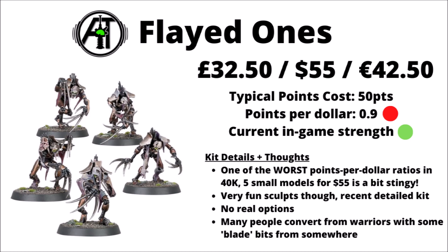In-game, Flayed Ones are really not too bad though — either cheap little nuisance units that can drop down to do actions or go for objectives, or potentially a big ranked-up blob that's really quite tough for the cost, particularly if you have a Resurrection Orb or a Reanimator on standby.